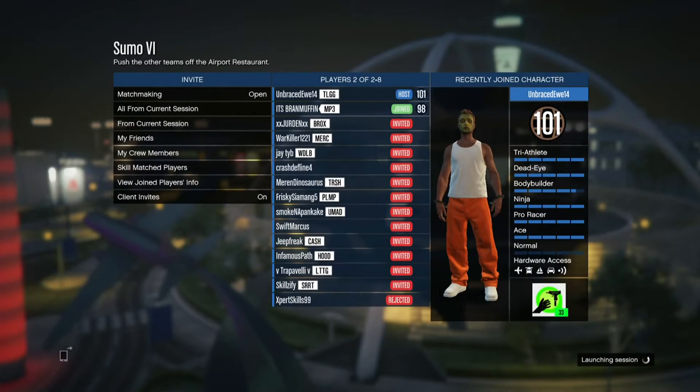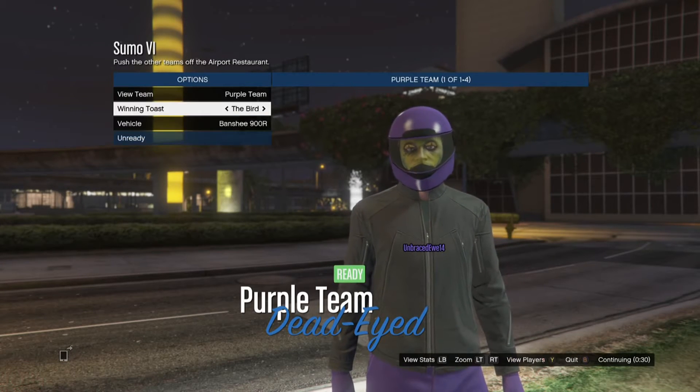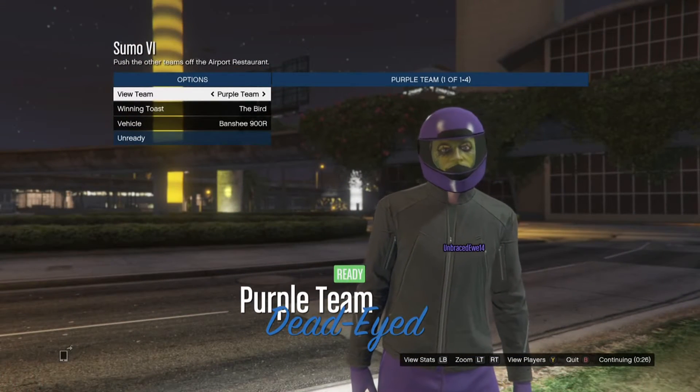Hey guys, it's UmbraceD14 back with another GTA 5 glitch video. Today I'm going to be showing you how to get invisible ankles if you're wearing shoes, and completely invisible feet up your leg if you're not going to wear shoes at all.